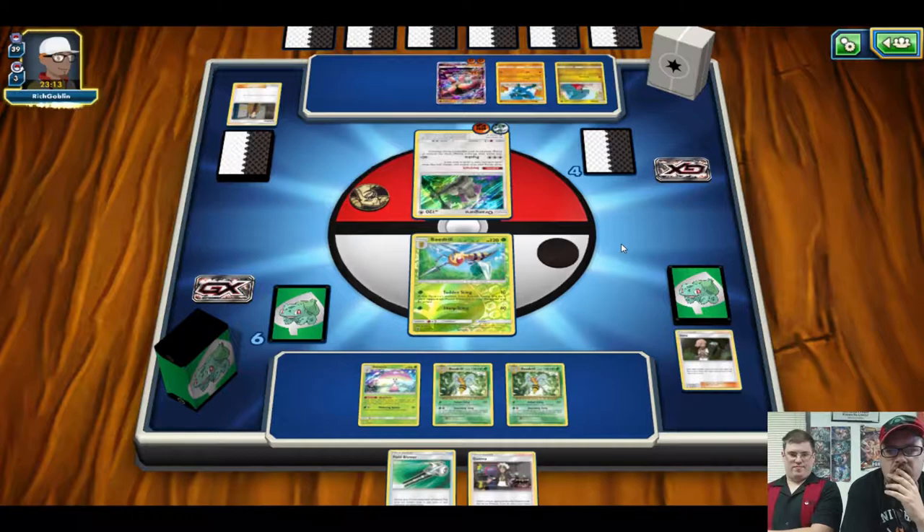Two prizes left - let's get the free retreater up there. We have energy for days now. We can't pull the single card we need. With two Beedrills we can swing for 80 right now, or 40 fine. Something tells me we're not going to win this one as much as I wanted. He's probably going to use Knuckle Impact for the one shot - it does 150 or 160. Going for a bigger hit - let's try again.